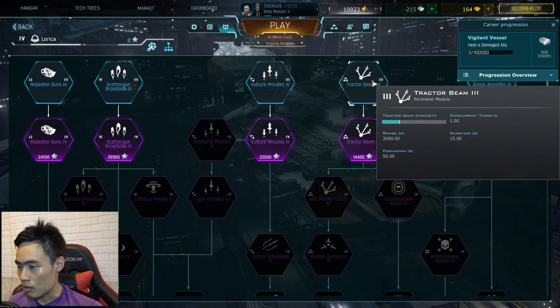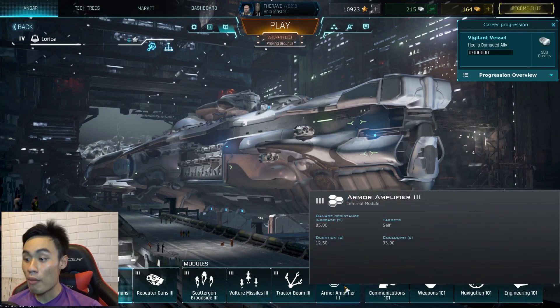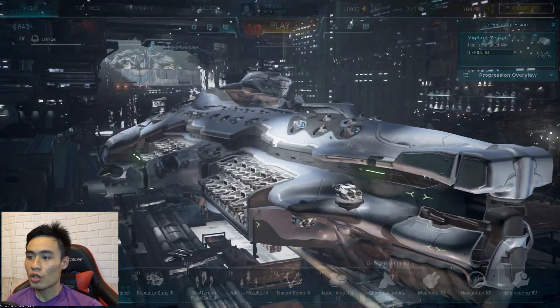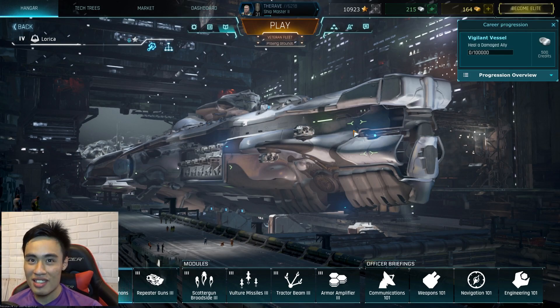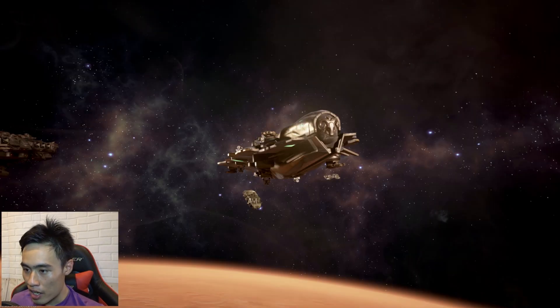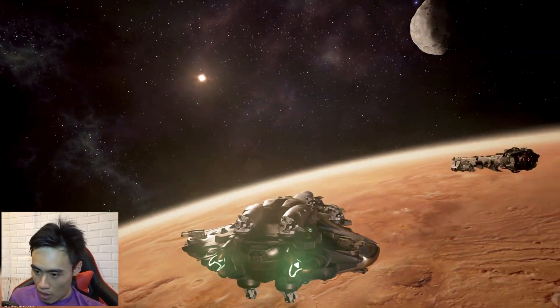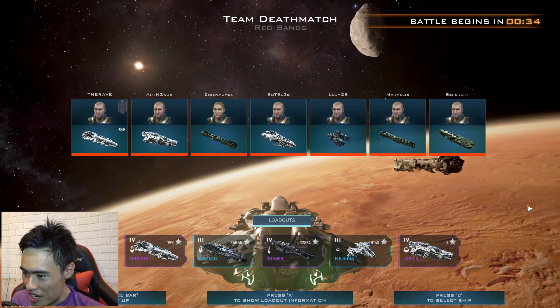We got a tractor beam 3 — what is a tractor beam though? It targets some ship and pulls it down, tracks it down to some sort of a ship. Right off the bat we also got an armor amplifier, which is cool. So without further ado, we really wanted to check out this ship and see how powerful this Lorica is. We are ready. Take a look at that Vindicta — but today we are not going to get our hands on the Vindicta, we are going to try the Lorica.